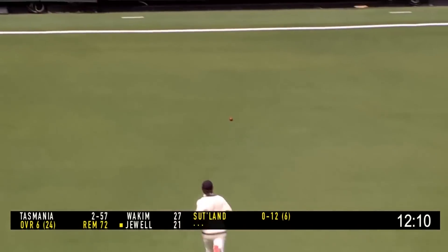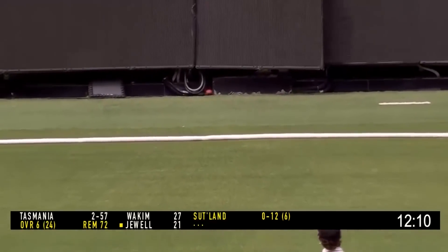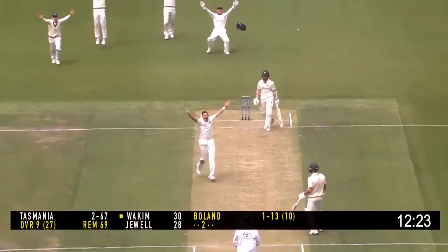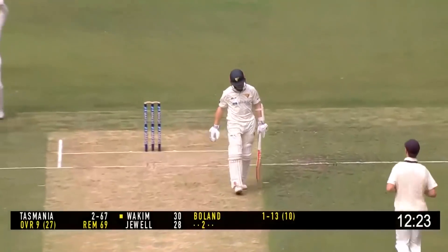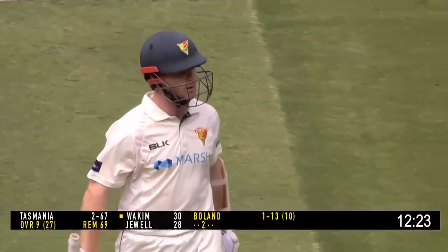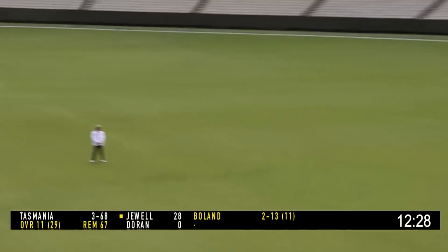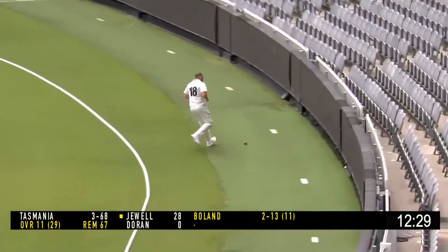It's the gap that's there — they want him to play it. Boland again to Wakeham: he's hit on the pad, and that's the one they wanted. The full ball trying to hit Wakeham on the pads, and he did it. Boland to Jewel, who plays a nice little shot off the hip — played it very nicely indeed, down to the rope for four.